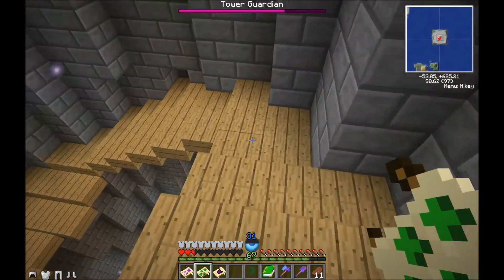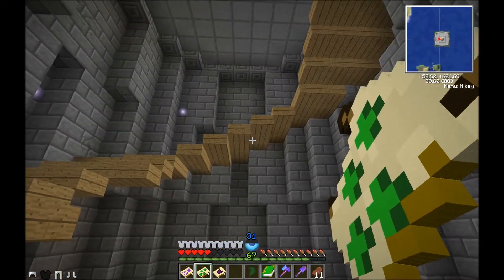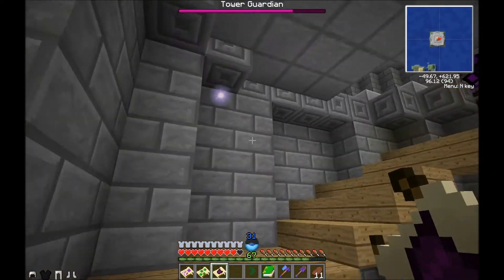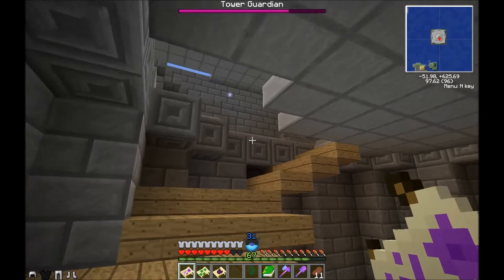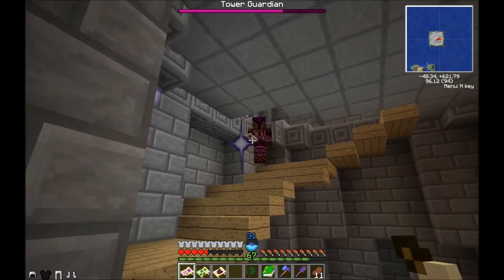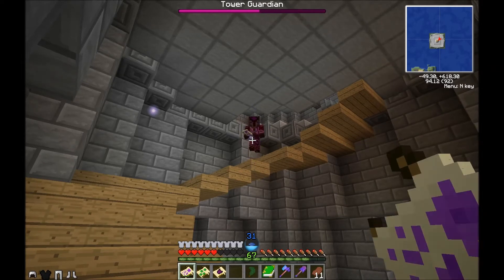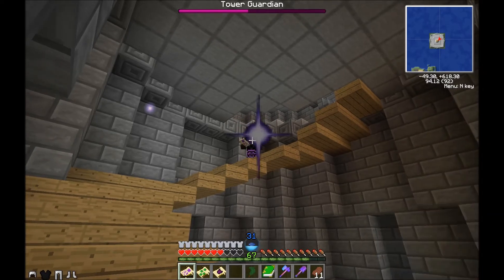Run! My breastplate got it there - it cast regeneration on me. This guy just keeps regenerating. Now he's above me. I may not be able to get this on this run. Health regen. Now he's in a good spot - just bouncing against the wall. When they bounce against walls, they don't attack as much. But they're pretty deadly - no denying it.